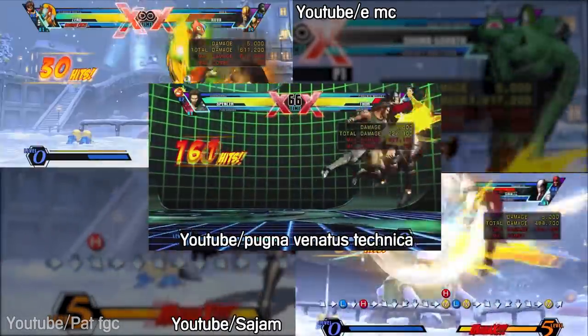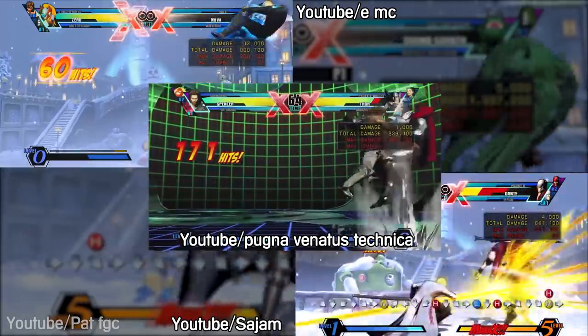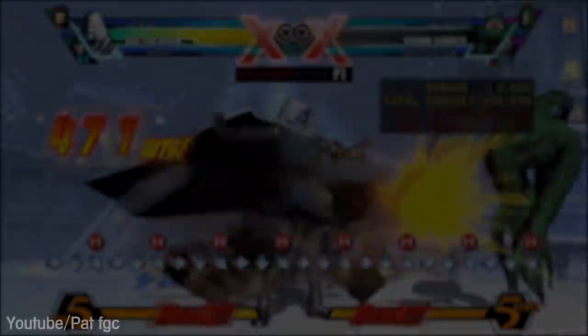Zero, Virgil, Spencer, and a lot of others all have moves that abuse this vulnerability, with almost every single one of them being capable of taking down even the biggest health bars with a single combo.